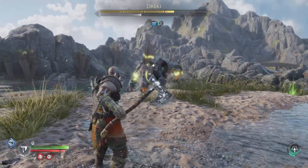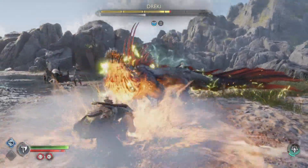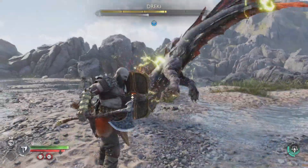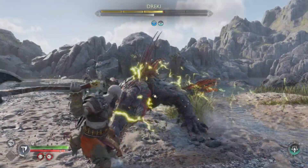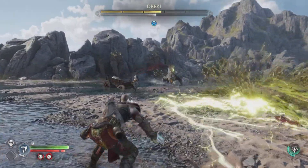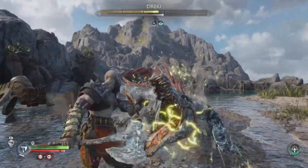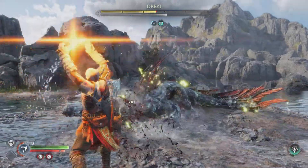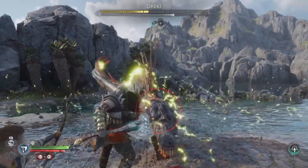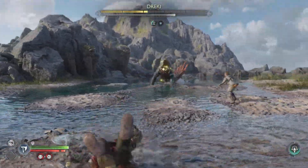When he deals enough damage, he's going to electrify himself and his moveset doesn't change much — it's just the same, except this time he can perform attacks which are unblockable and you need to get as far away as possible. Before, he was spitting but it was easily dodgeable or parryable. But because he's electrified, you necessarily have to dodge and get out of the way, and those linger — they will stay for a while on the floor, so you don't want to accidentally run into them.